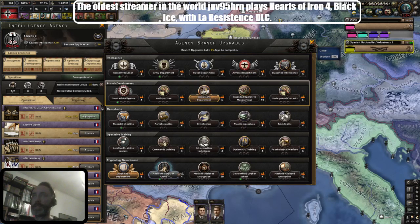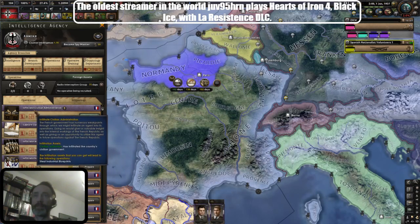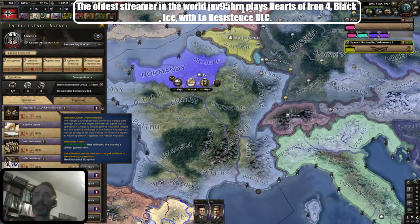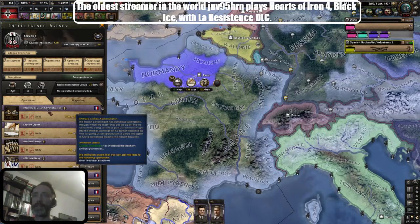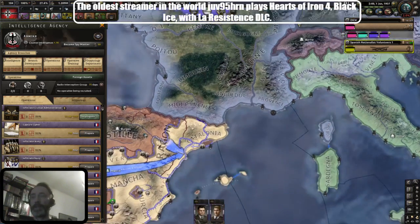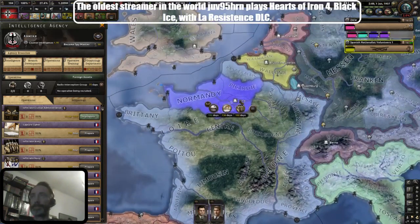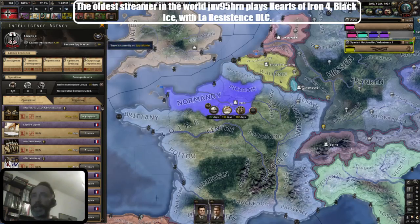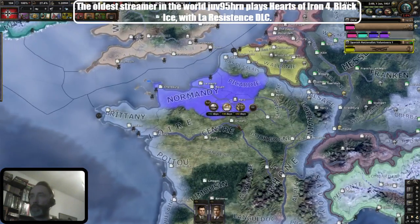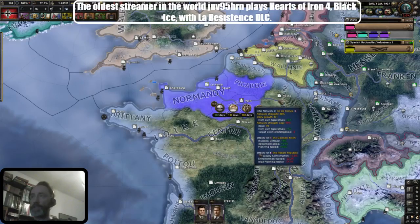I'm new to this and I totally forgot about it for half a year, maybe more. Now I started an infiltrate civilian administration operation in France, and I hope to be able to steal industrial blueprints in the long run. I sent my two operatives to do this.